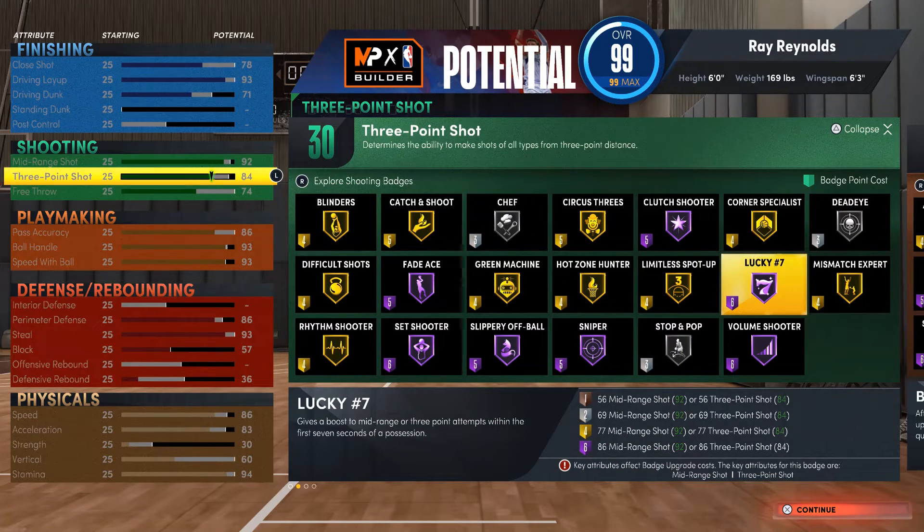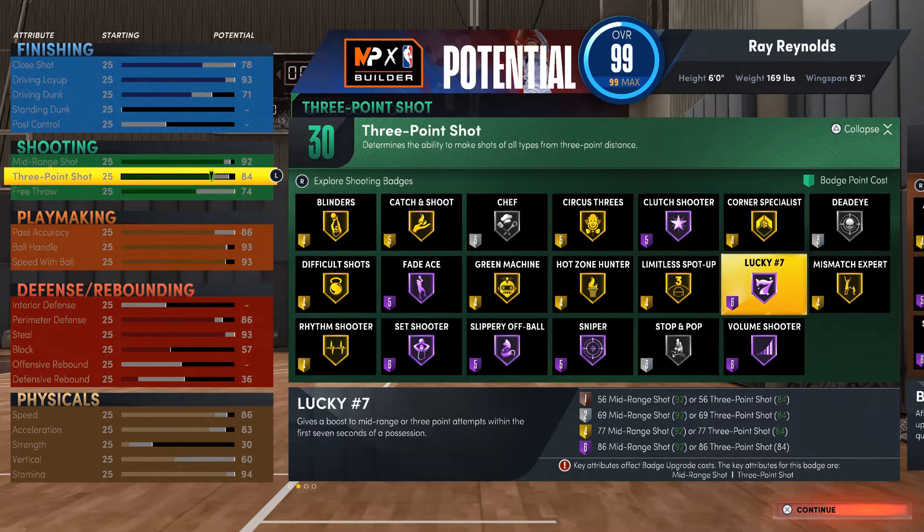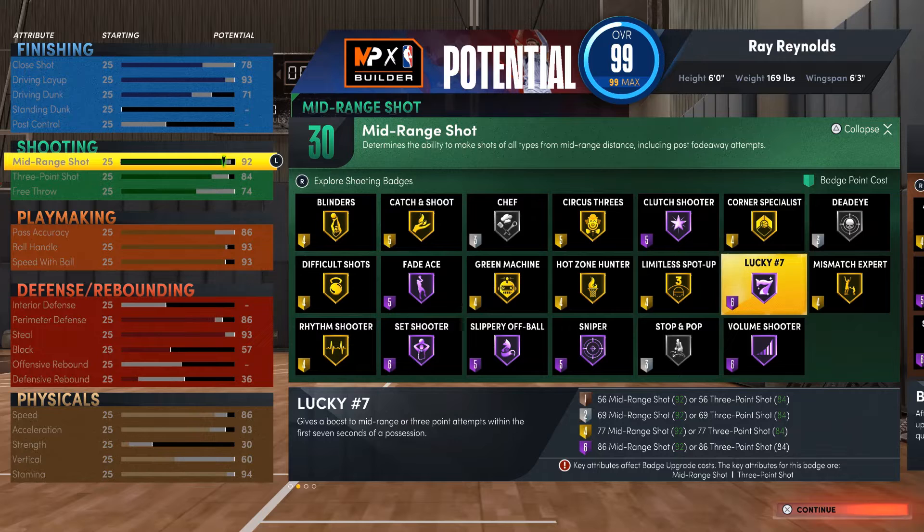Now for shooting: I got 92 mid-range, 84 three-ball, and 74 free throws. Mid-range was his killer — he was a dog with mid-range. He could pull that thing from anywhere — step back, everything. That's why I made his mid-range so high on this build.